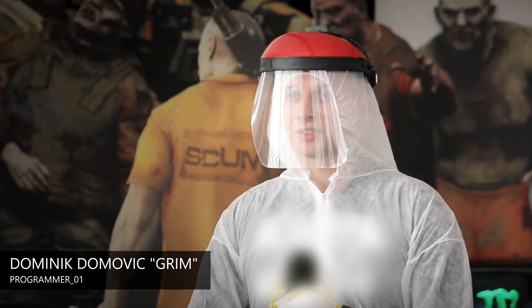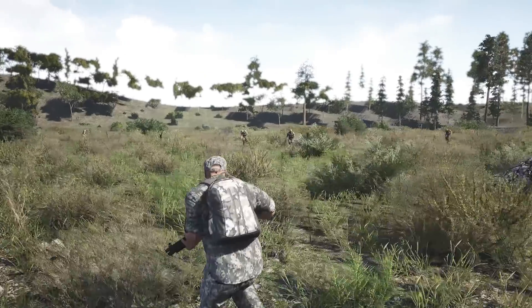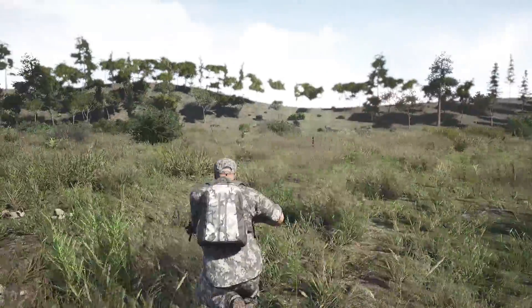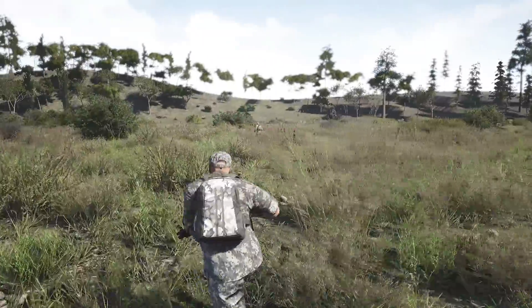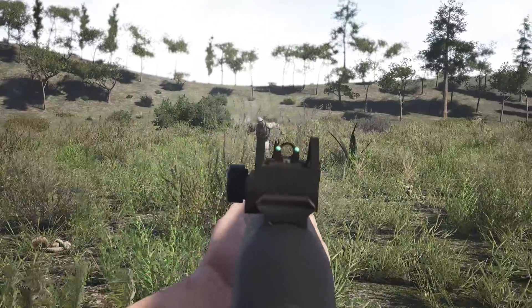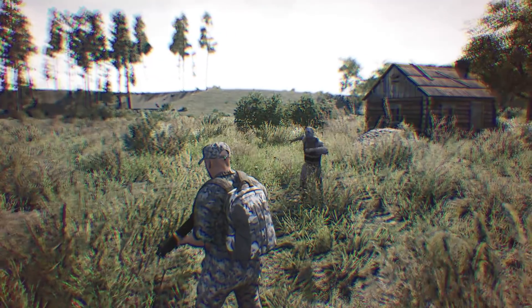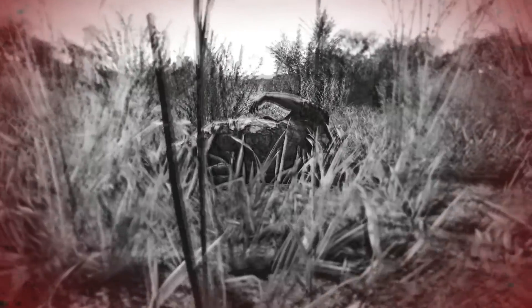The idea is to add more threats to the environment, besides normal puppets and of course other players. The first threat we're adding comes in the form of a puppet with a few pounds of high explosives strapped to its chest. It behaves just like a normal puppet, aggressing when it sees you and running towards you, trying to strike you. Upon reaching a certain distance, the explosives will trigger, probably instantly killing you and making you lose all your gear, which is kind of the point.